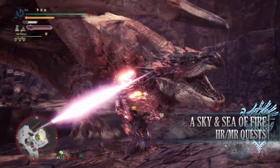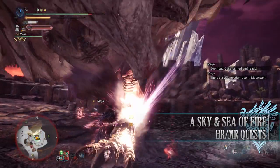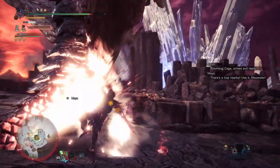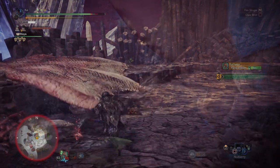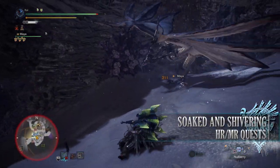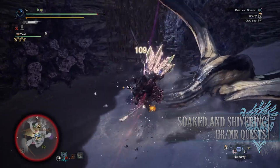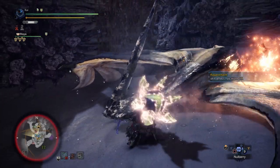Next is A Sky of Sea and Fire, a 3-star Master Rank quest requiring Master Rank 7 or higher. This has players taking on a Rathalos and Legiana in the Elder's Recess, rewarding bonus Hunter Rank and Master Rank points. Next is Soaked and Shivering, a 3-star Master Rank quest also requiring Master Rank 7 or higher, with players taking on a Coral Pukei-Pukei and Legiana in the Coral Highlands. Again, bonus Hunter Rank and Master Rank points for your rewards.